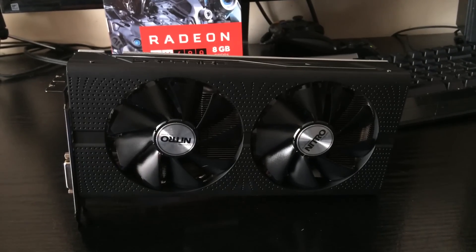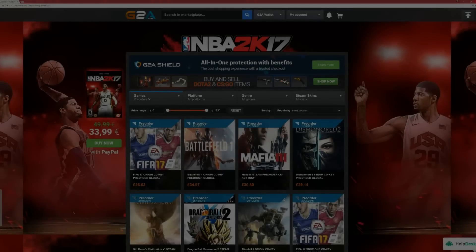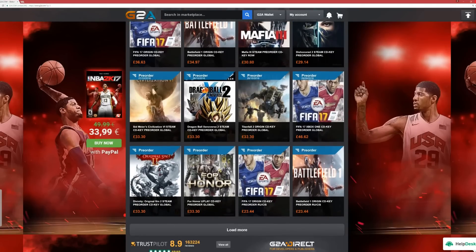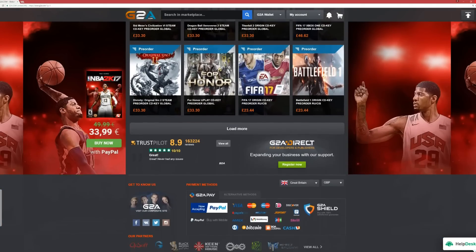Anyway guys, that's pretty much it for me. Hopefully you enjoyed the video, and as always, thanks for watching. To avoid paying full price for the latest games, head on over to G2A.com — get the latest games for the lowest prices. Use the link in the description to check them out.